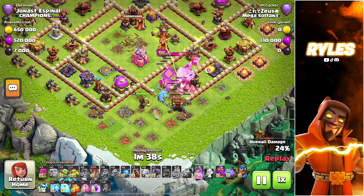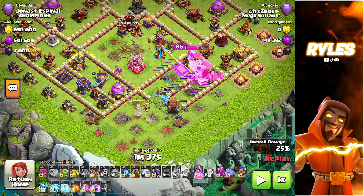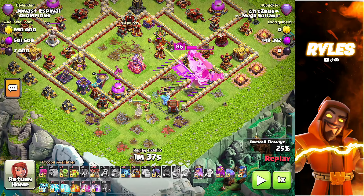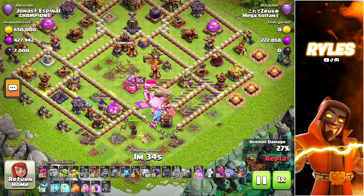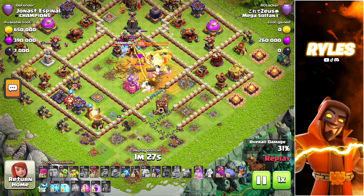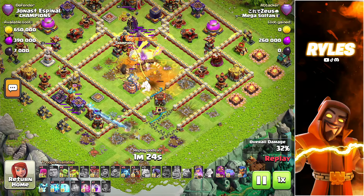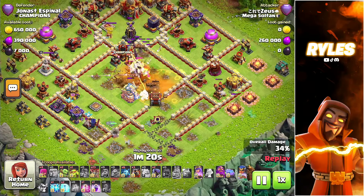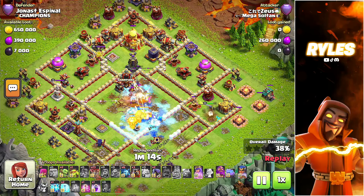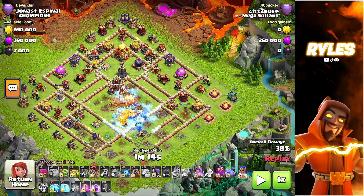You basically want the king especially to walk into the center because the king in the center is probably the best hero right there — the queen would take too much damage. If the queen walks in as well, that's even more perfect, but you basically only need the king. The log launcher is very important not just to open the walls but also to take down or at least damage the important buildings, forming a clear line for the lalo.